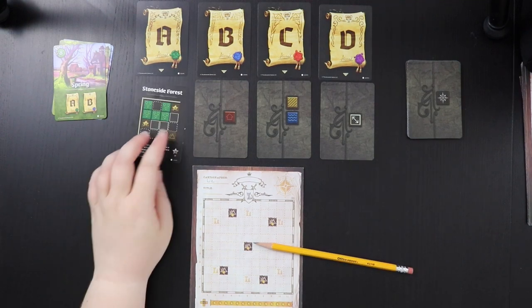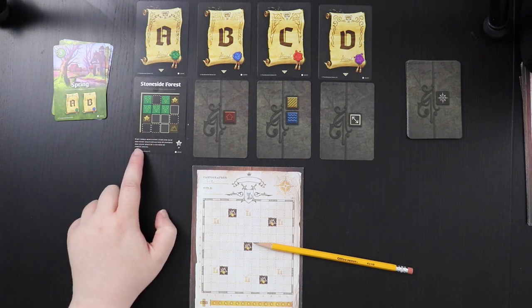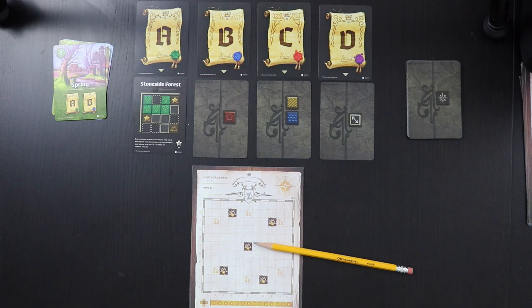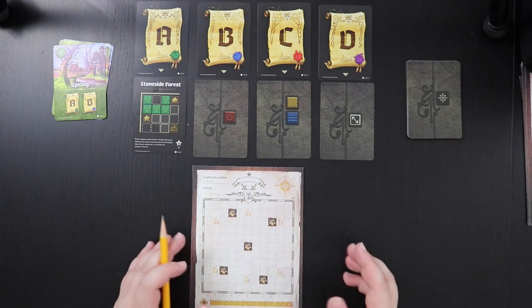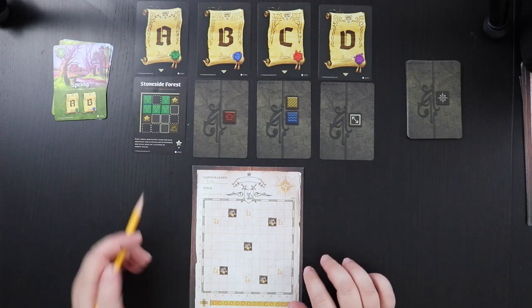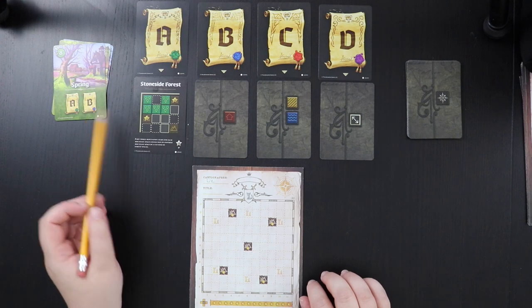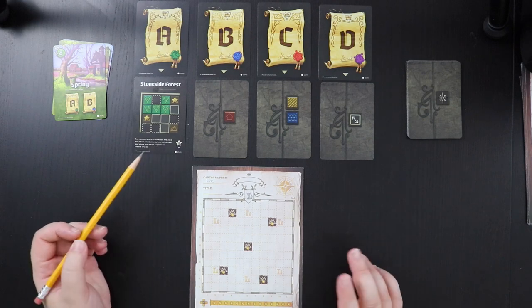Decree A is Stone Side Forest: earn three reputation stars for each mountain space connected to another mountain by a cluster of forest spaces — a cluster being any number of squares of the same terrain type. So I need to connect mountains with forests. That's a tall order; I probably can't expect a large score for this card until winter when we score it again.